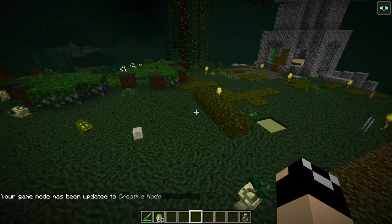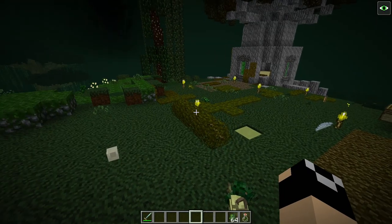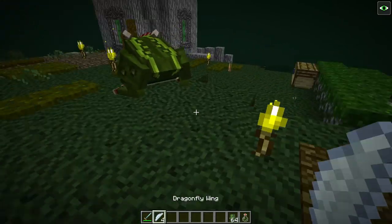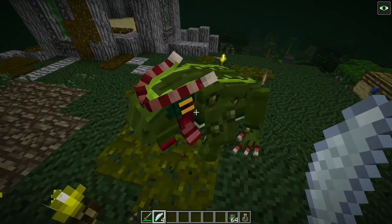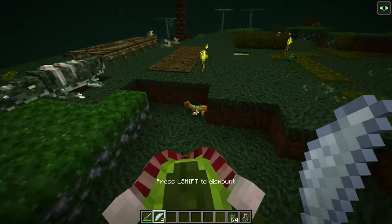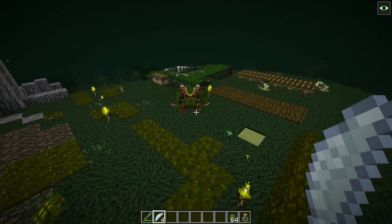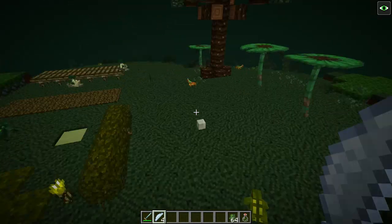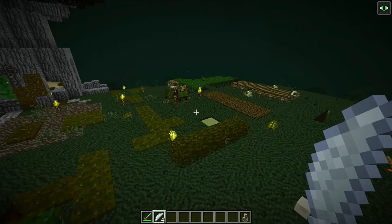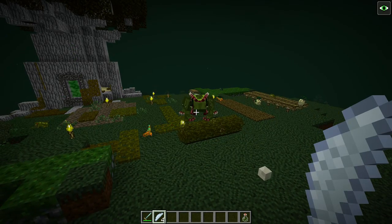Next we have the harlequin toad. If you have dragonfly wings you can tame this guy — it takes a few — and then you can right-click and ride around on him. These are fairly uncommon spawns but you will see them from time to time, just creeping about in various biomes, and even underground sometimes.